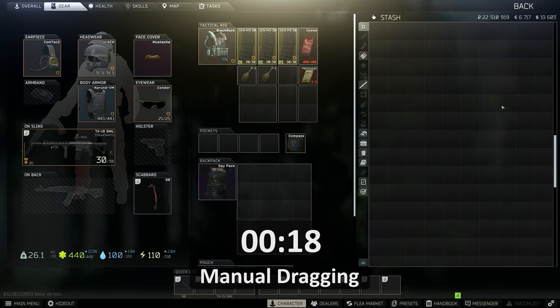What you'll notice with my mouse movements is the required accuracy to get each item to their associated slot — that's one of the main problems with dragging. You need that accuracy to be quick, and even when you're completely accurate, it's not that fast. So we're going to try this again but use some keybinds this time.